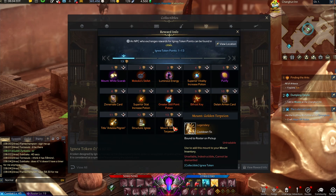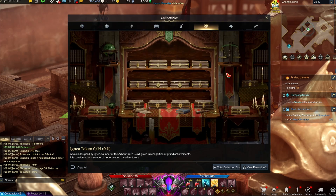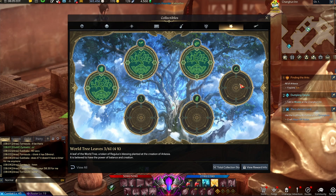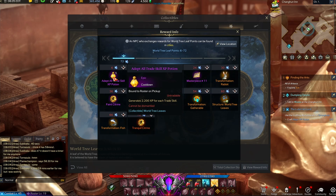This is also how you would get the Golden Terapion, which looks awesome, but you would need to trade it with the person who handles this stuff. Again, the more things you do chain into other things — all of these have different rewards, and you can look at them anytime to see what you can get.